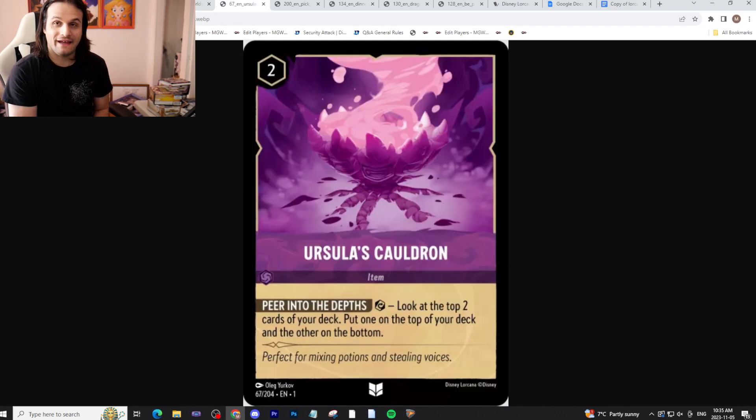You could pair it with Amethyst. Amethyst is interesting because of Ursula's Cauldron, where you look at the top two cards of your deck, put one on top and one on the bottom. Anything that does that is interesting because you could potentially stack your Mufasa or stack what you want to grab with Mufasa. You get two choices, you get one of them — and if you like what you see, you can get rid of Mufasa that turn and then get a really cool card like Elsa. I like Ursula's Cauldron and Mufasa as a combo.